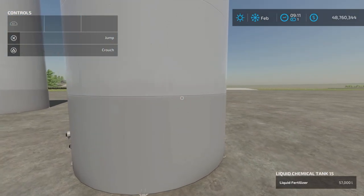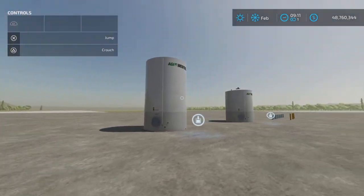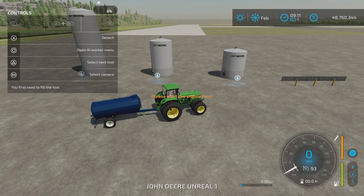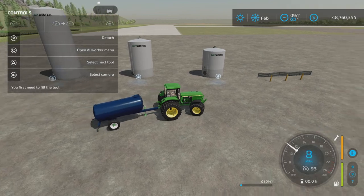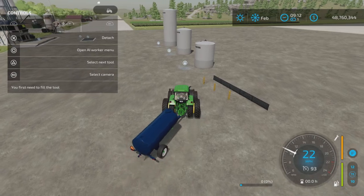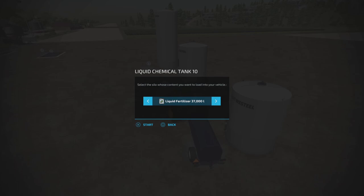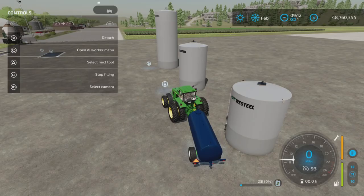We've got liquid fertilizer in all of them — 37, 57. This one we didn't quite fill up, nearly did. The items you can store in here are: liquid fertilizer, herbicide, diesel, exhaust fluid, and water. Those are the items you can store in here.